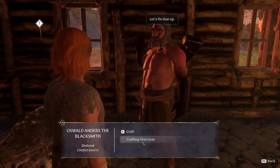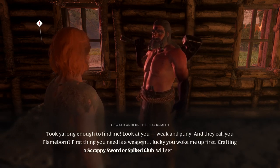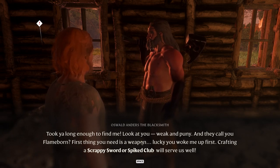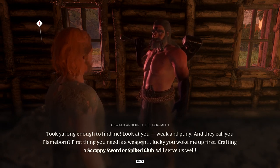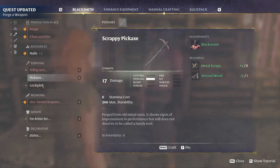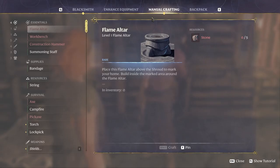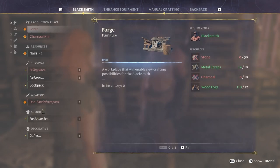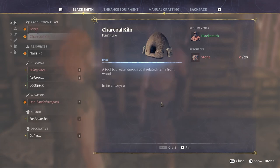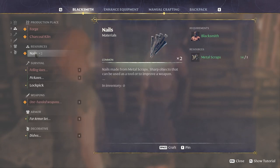The blacksmith says: 'Crafting the first gear — took you long enough to find me. Look at you, weak and puny, and they call you Flame Born. First thing you need is a weapon. Lucky you woke me up first.' Let's see what we can craft — we've got nails, a pickaxe, armor options. Now that we have animal fur and cloth, we just need to make string. Let's look at the blacksmithing options and a one-handed weapon.